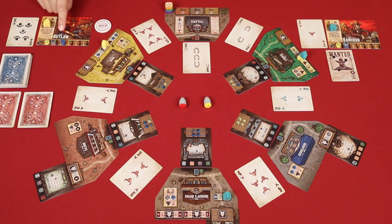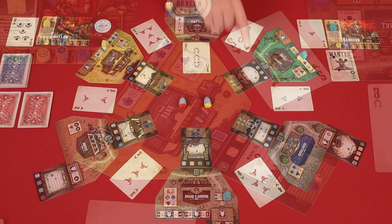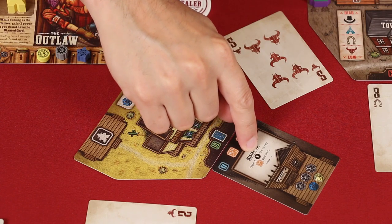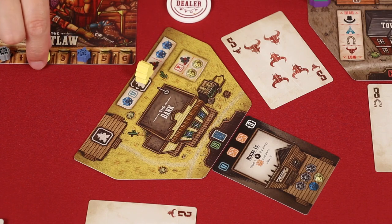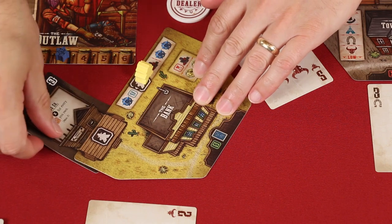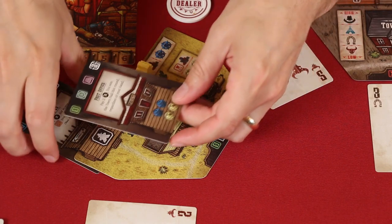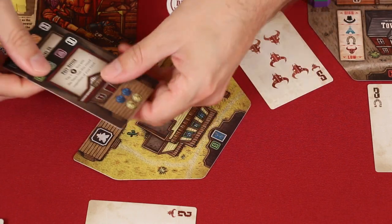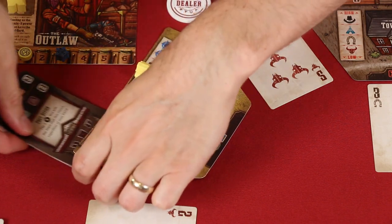So in this case, yellow had the best hand at town hall by having a pair of fives, so they get to choose first. Because they have an upright figure here and a wounded figure here, they can choose to buy either of these buildings. The player now has to pay the influence shown here — in this case, three force, one gold, and one law. Collected buildings are then placed under a player's personal porch. Sometimes when buying a new building, there will already be one there from a previous round; the new building goes on top, but ensure that these symbols are still visible on any other buildings that were under that stack.